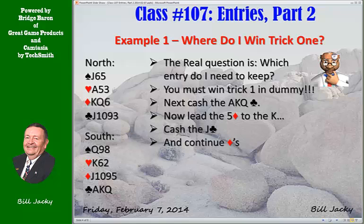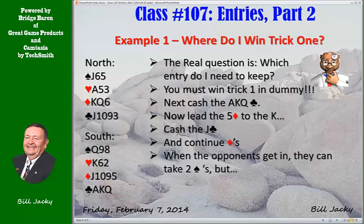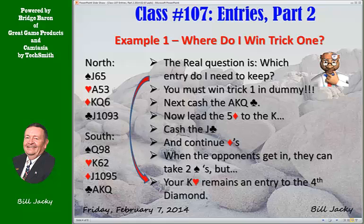Now you continue with diamonds. The opponents are going to eventually get in and take two spade tricks, but you have at least one stopper so you're going to end up getting a spade trick. Your king of hearts remains as a vital, critical entry to take the fourth diamond trick. You need an entry to your hand in the end in order to cash the fourth diamond. That's why you needed to win the ace of hearts at trick one.